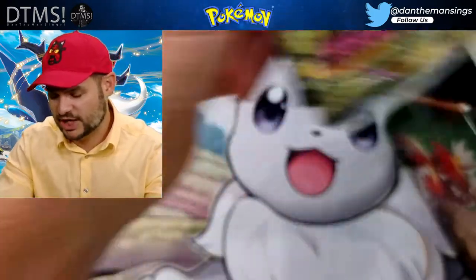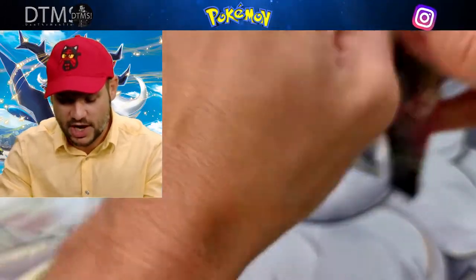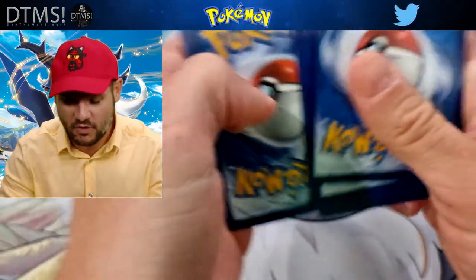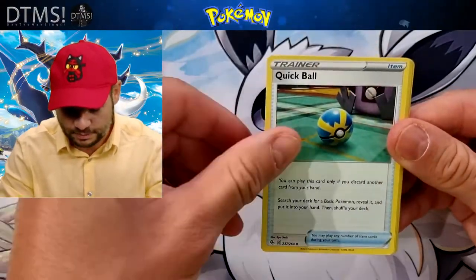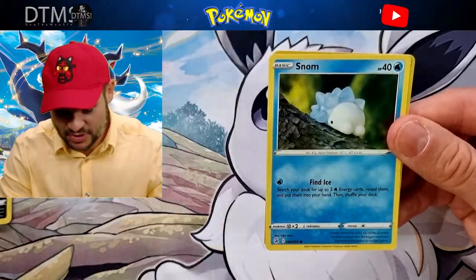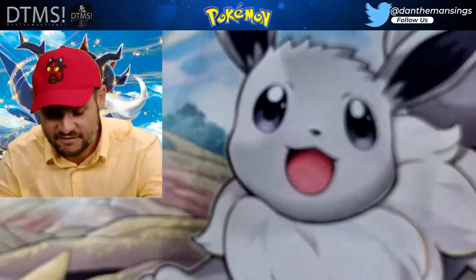From this tin we get Astral Radiance, Astral Radiance, Brilliant Stars, and Fusion Strike. Fusion Strike hit number two - can we get something good? We're still after that new V-Max. Let's go with Psychic Energy - got it right! We've got a Morghrem, a Quick Ball, Braviary, Mudkip, Sandshrew, a Skater's Park Reverse, and then a Luxray. Oh, I love Luxray - great Pokemon! Not a bad hit for a Fusion Strike.